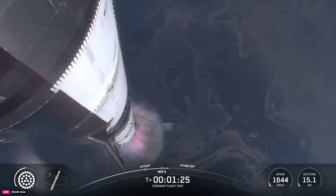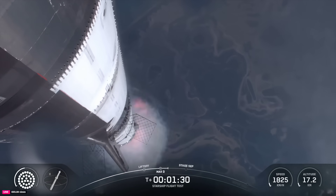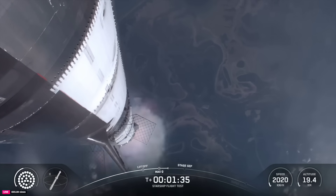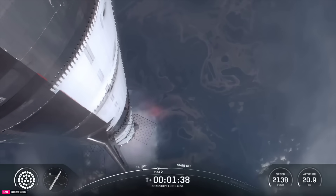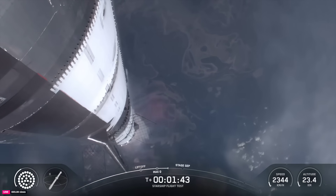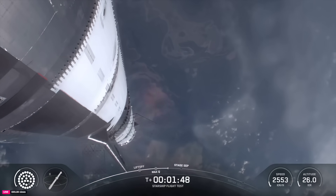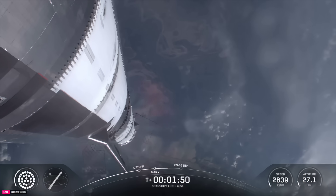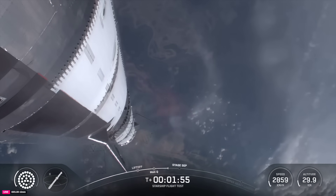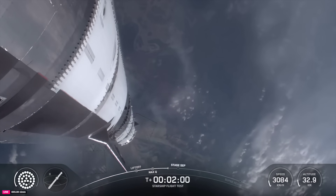Our next major event is going to be hot staging, which is happening in just over ninety seconds from now. To get ready, the booster will shut down all but three of its Raptor engines. The clamps holding the two stages together will release, and the Starship second stage ignites its engines. The ship then separates from the Super Heavy booster and heads to space. At the same time, the three engines still firing on Super Heavy will flip the booster around. Ten more engines will ignite for the boost back burn, putting the first stage on the path for splashdown in the gulf. The hot stage will be jettisoned for this flight, and that should occur just after the boost back burn.